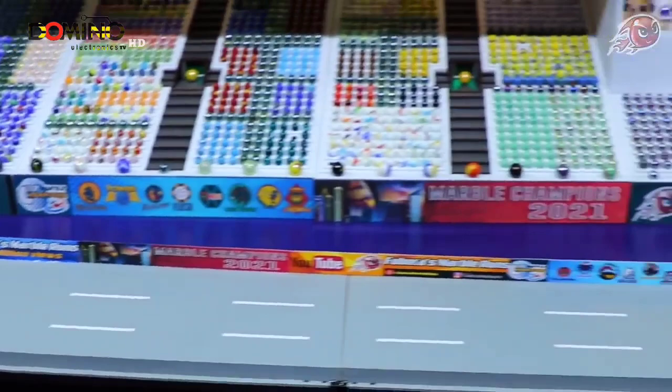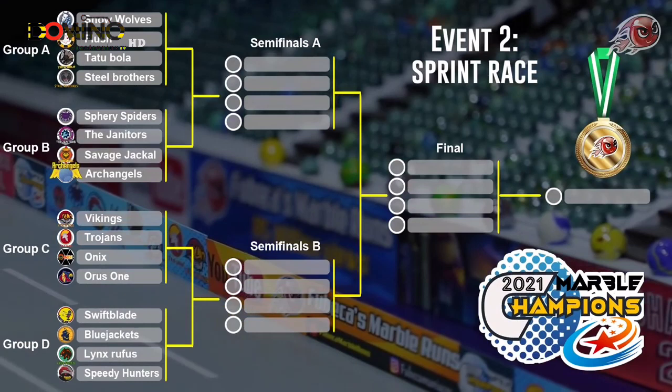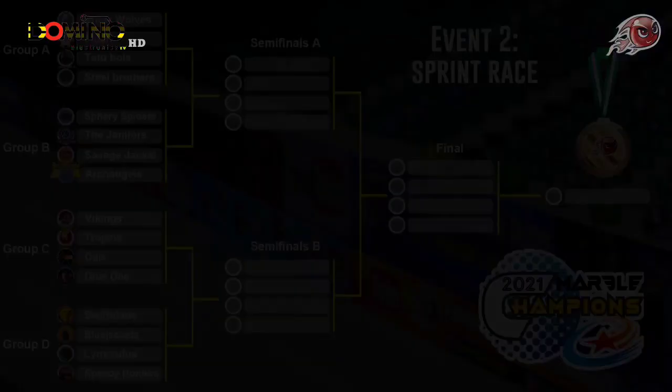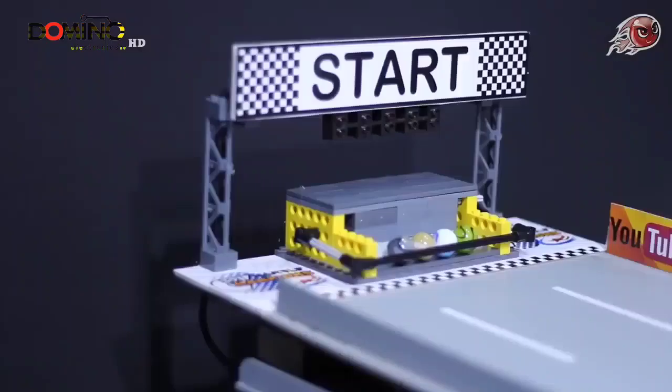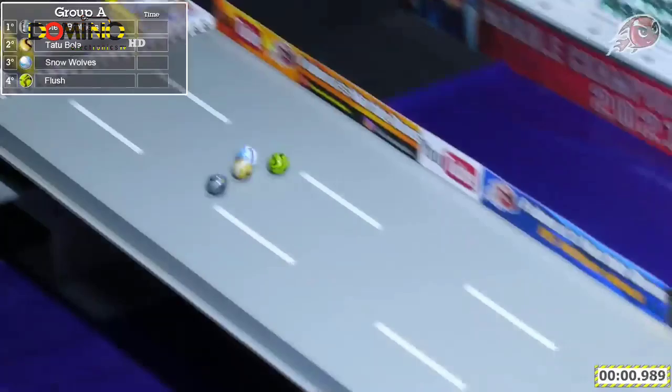As you see this course, typically you'll see winds and curves and different obstacles for these marbles to avoid — that is not the case today. All about pure speed. Here are the groupings for today's event. The style will work the same: top two from each group advance to the semifinals, top two from each semifinal advance into our finale. We'll start with Group A: the Steel Brothers, Tatu Bola, Snow Wolves, and Flush.